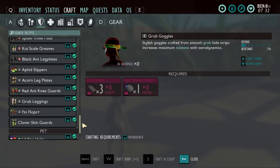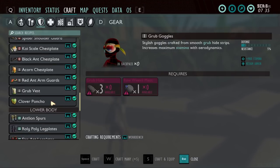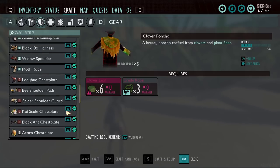You also have fin flops, and up top the gill tubes and bubble helmet — obviously situational, same with the gas mask. The clover armor is tier zero. It's okay right when you start — maybe put that on and then go get yourself the grub armor because it's easy to craft. It'll also reduce your hunger and thirst. But for tier one, I would go grub armor if I had to pick one.